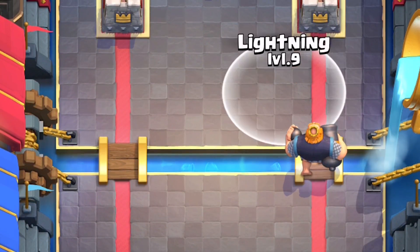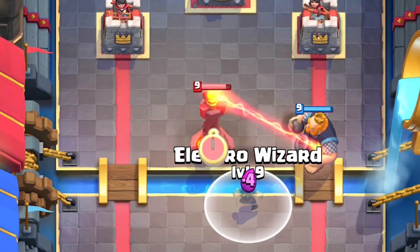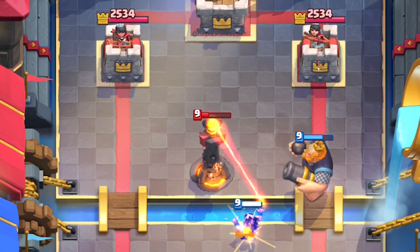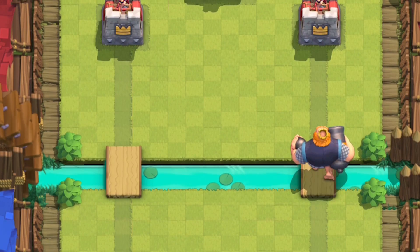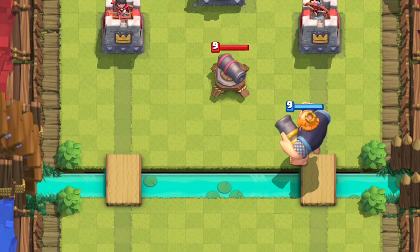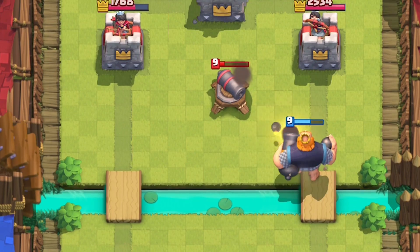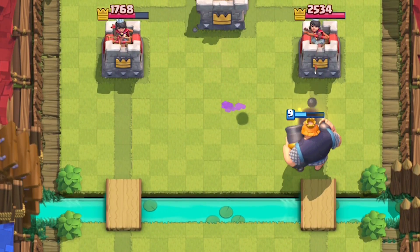Especially when there's an inferno tower planted right at the river to avoid lightning — the Zap adds a nice little backup support to destroy the inferno tower. Because of this huge buff and damage, he deals 254 damage, so he destroys buildings a lot quicker when he does connect.